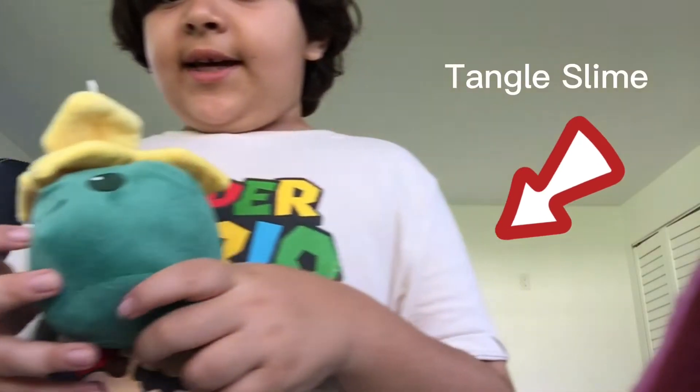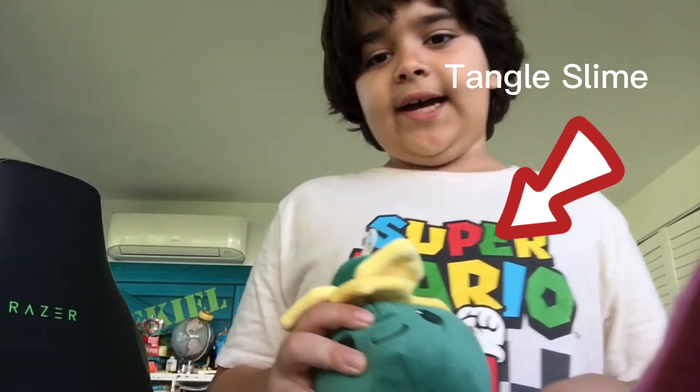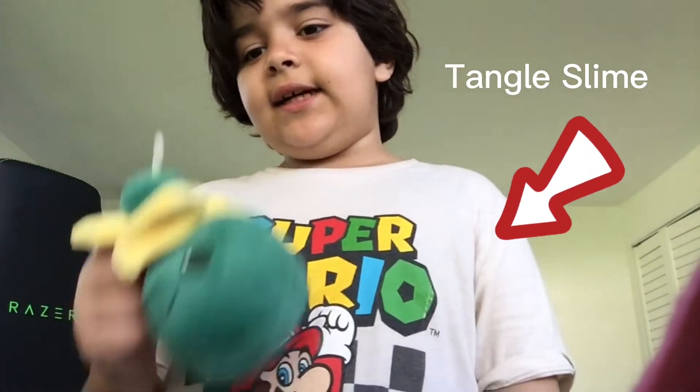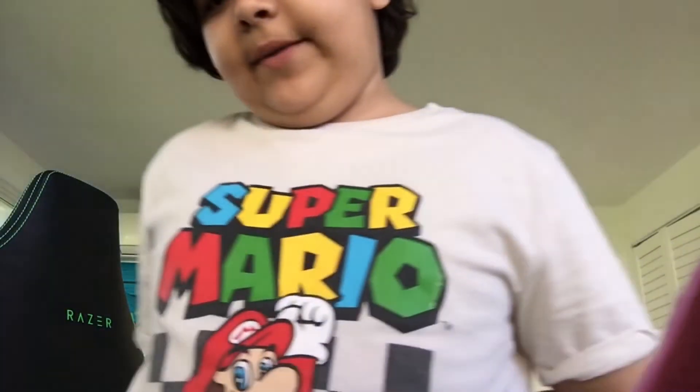Now we have the tangle slime. He uses his vines to tangle stuff and bring it to him, which is actually a cool effect. His name is a tangle slime. I'm not going to tell you the slimepedia about him because it's really long — same for any of these. But in a future video I will tell you the slimepedia of all of them.